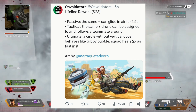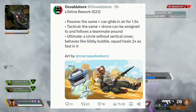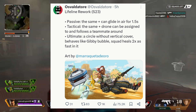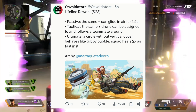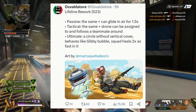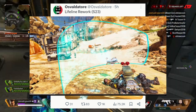And then her ultimate is a circle that she essentially creates, similar to Gibby's bubble, but it's not a bubble — it's just like a cylinder. So it's like a circle around your squad that goes upwards, that essentially just acts like a bit of cover, so full 360 cover. But it doesn't really do the whole Gibby bubble thing with revives; instead it does healing, so you're allowed to heal yourself faster within it.